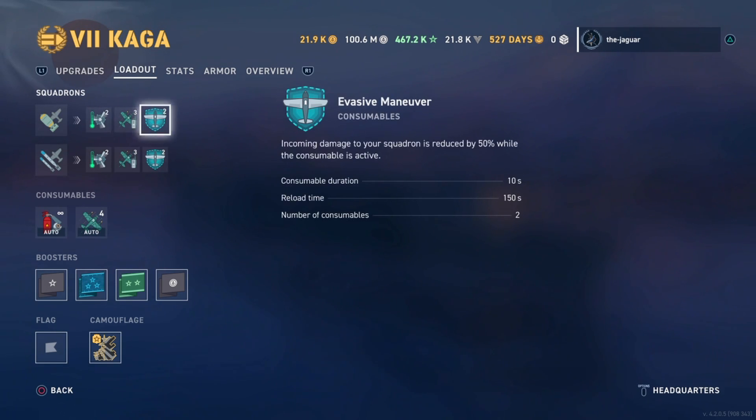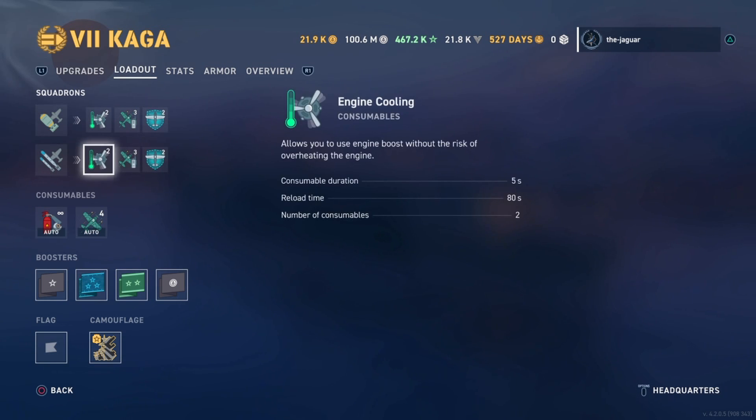Then we have the evasive maneuver consumable, where the incoming damage to your squadron is reduced by 50% while active. The duration is 10 seconds, reload time is 150 seconds, and there are two of those consumables. As I said, each squadron type has those consumables.